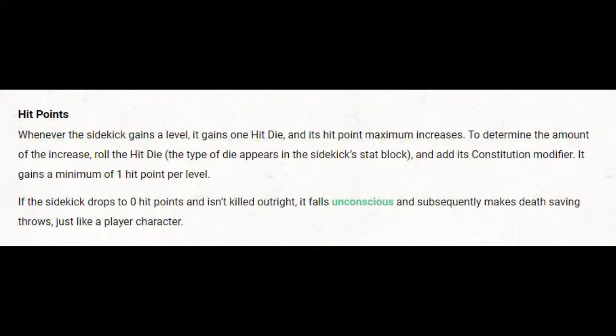If the sidekick drops to zero hit points and isn't killed outright, it falls unconscious and subsequently makes death saving throws just like a player character. This indicates the sidekick is just as important as a player's character — otherwise you'd have sidekicks dying left, right, and centre. If that's the game you want to play you can ignore it, but for Adventurer's League this is the guidance you'd follow.